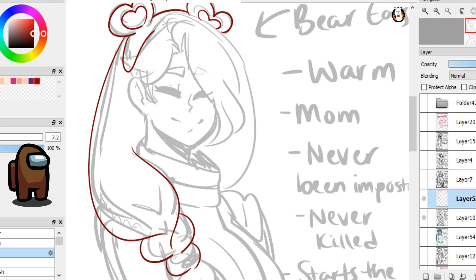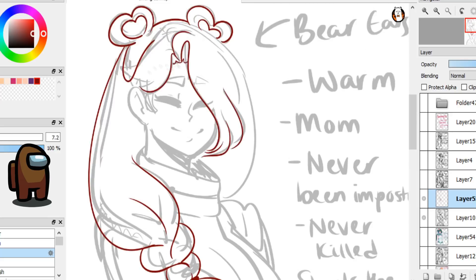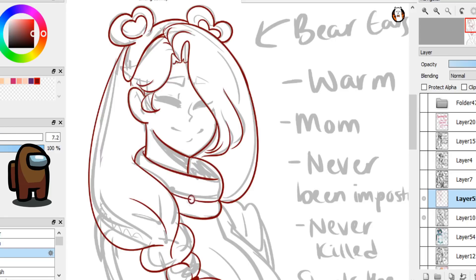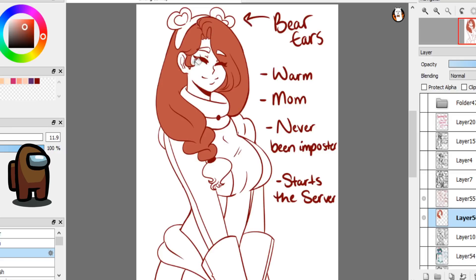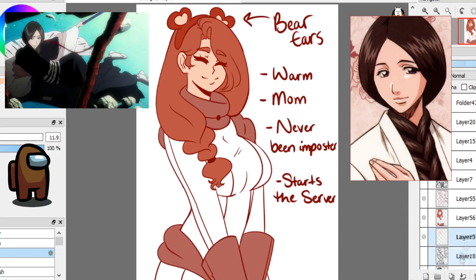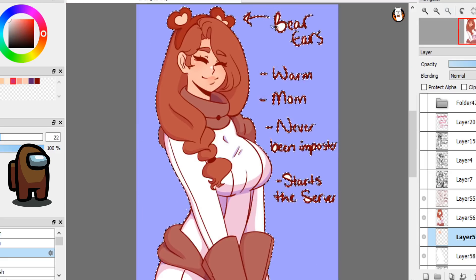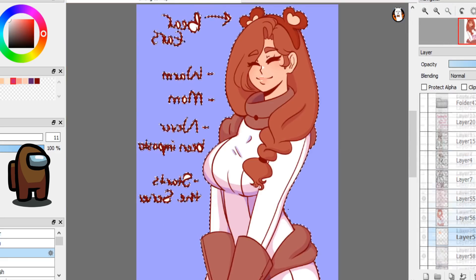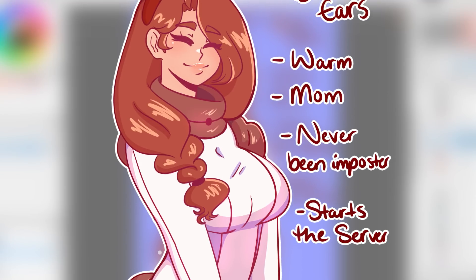Now on to brown. With brown I wanted her to look like an anime mom, because every brown I've played with is super nice — they always start the server and I've never seen a brown be imposter. They always have little bear ears and it's really cute, like a warm snuggly baby. I gave her the stereotypical dead anime mom side braid in her hair. I took a lot of inspiration from Retsu Unohana from Bleach — that vibe of someone respectable you don't want to mess with. I gave her full body coverage.